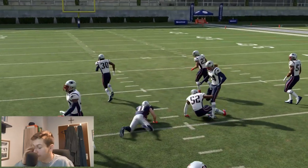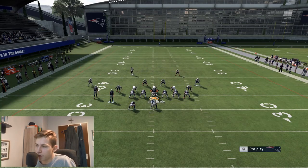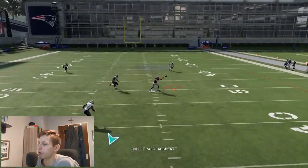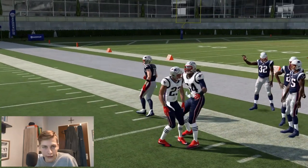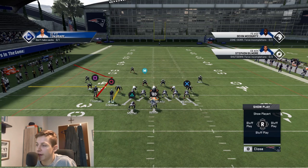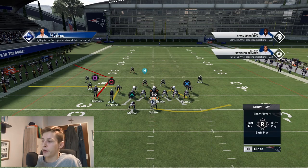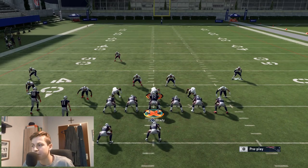That was zone coverage — I'm going to run this against cover 2 man. Watch how open this post route gets — it's not even fair, that's 3 to 4 yards of separation with a slow wide receiver like Edelman, even though he's a good route runner. This is against one of the best cornerbacks in regular teams, Stephon Gilmore. So make sure to have this chemistry on your team, get as fast and as small a wide receiver as possible — I would personally put either a Devin Hester or a Tyreek Hill in this fullback spot.